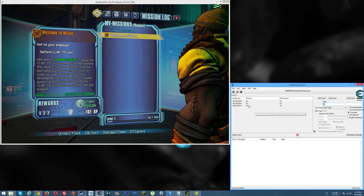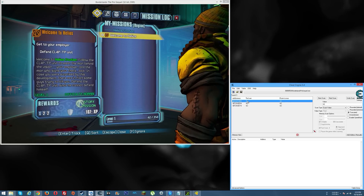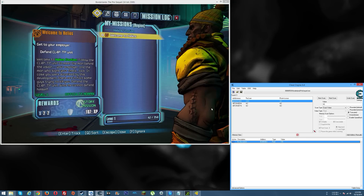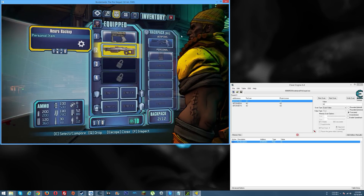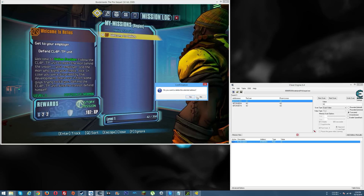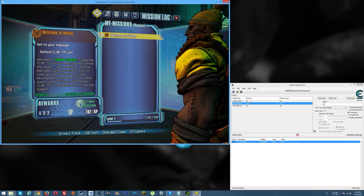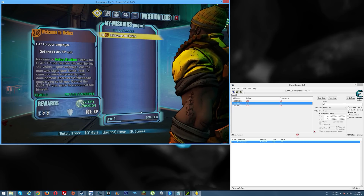At this point we have a small enough window of values that we can start modifying them. Double-click on the first one to bring it down, then double-click the value and change it to 100. Hit OK and go back into the game. Escape out and go back into the menu — see how it's still 42? That's not our value, so delete that record. Try the second one: double-click, double-click the value, change it to 100. See how it says 100 — let's see if the other two values also changed to 100. Yes they did!